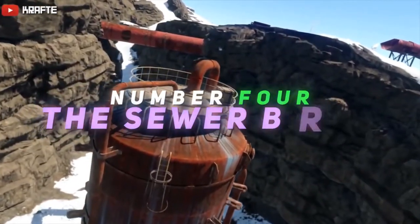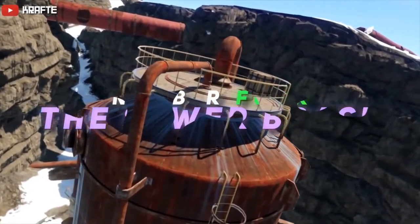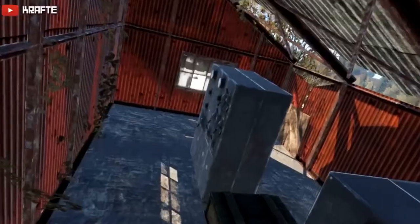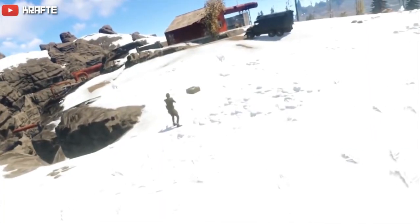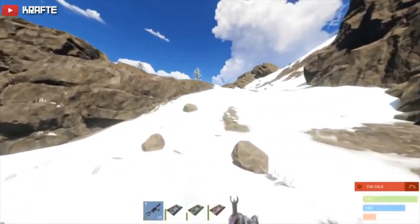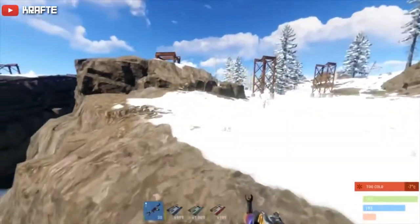Sewer branch is one of the easiest and best monuments to run. You need a green card to get access to everything — that's it. Firstly go to the top and put an electric fuse, then go down one of the many cave entrances and run to the door that allows you to enter with a green key card. Then follow the light and you will have access to all the loot and even a recycler. Many players do this as it's very good so be careful — I have been camped once and it just goes to show how popular that monument can actually be.